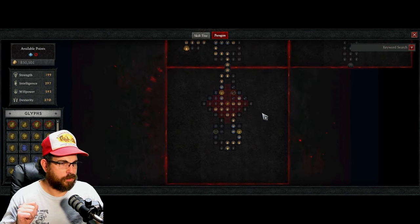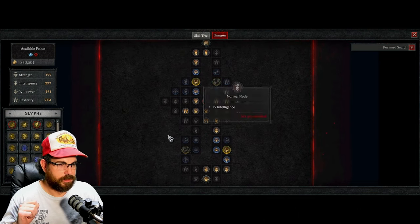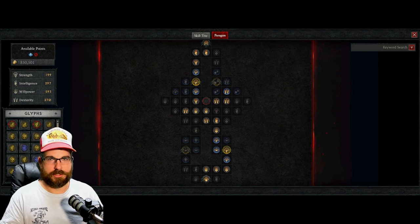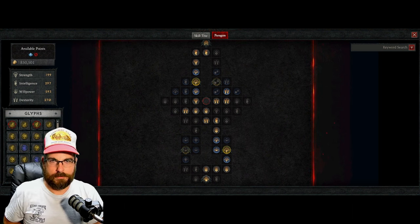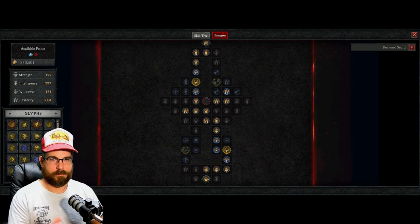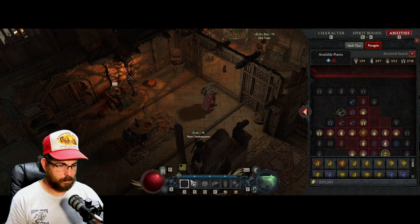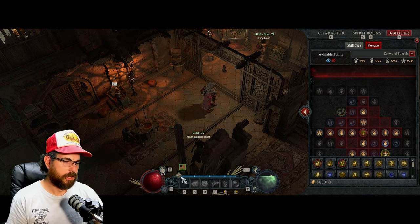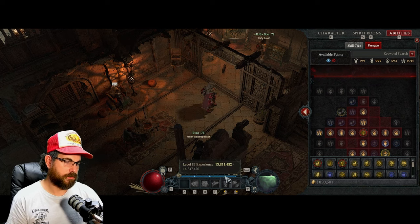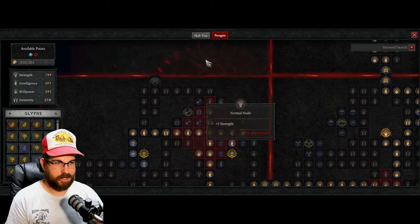Let's look at the first board here. You unlock this first board and the entire Paragon system at level 50. You can gain Paragon points by leveling — look at your experience bar, it's divided into four sections, and each time you hit one of those markers you get a Paragon point.